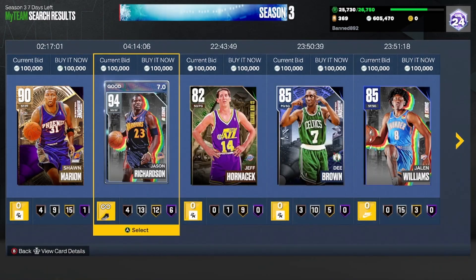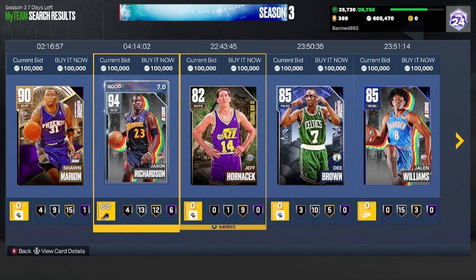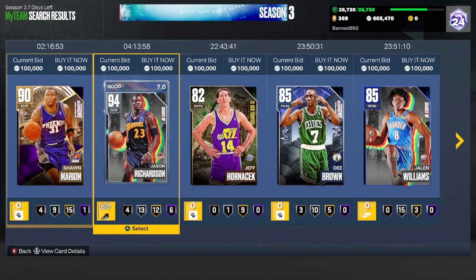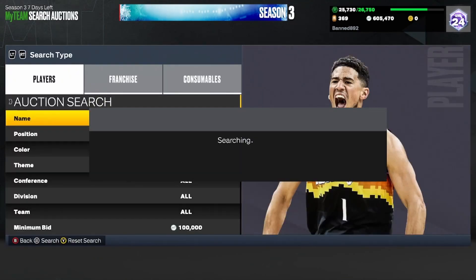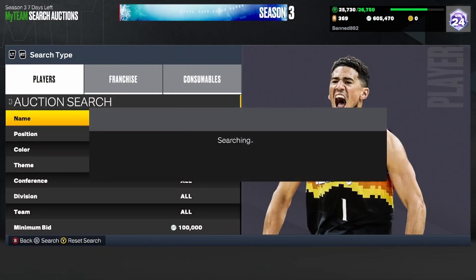Anytime someone decides they want to throw a card up for 100k, it's going to be on your filter and you're going to have to enable it. In the case of the season one cards, they'll get thrown up for 100k often and they'll be the only card up, so you can't enable it unless you literally want to pay 100k — which I just kind of refuse to. Keep that in mind.